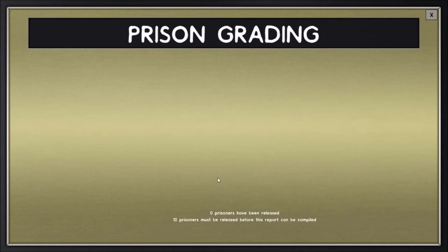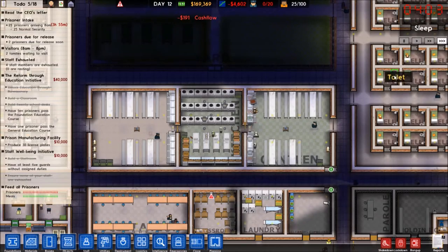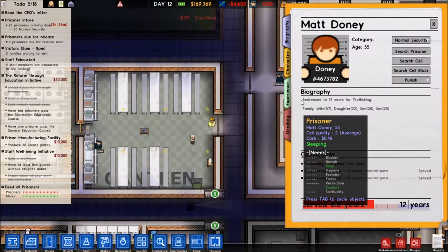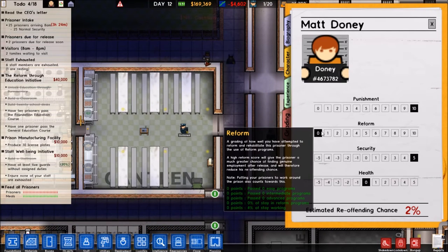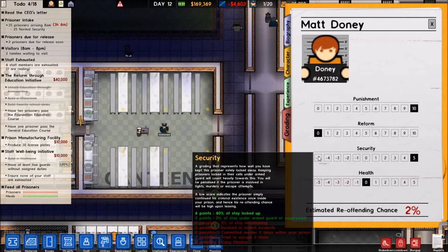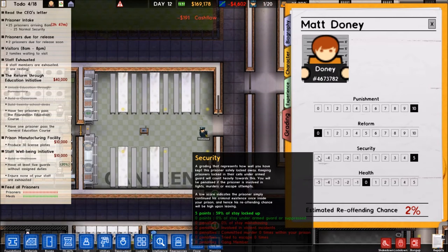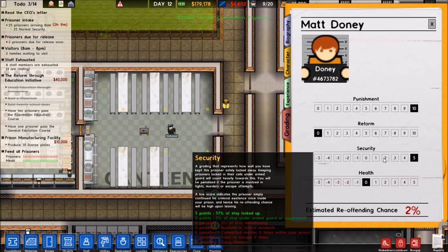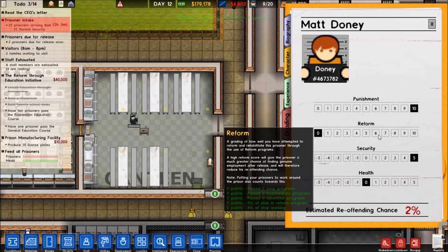We can't see this until ten prisoners have been released, but part of — actually, I think just looking at a prisoner might get what I'm going for here. Under their grading, under reform — is it reform or is it security? They misbehaving... yeah, there's a little option of locked up. Basically, the more time they spend locked up, the higher the security rating is or something like that. Though I felt that somehow fit under reform as well somewhere.